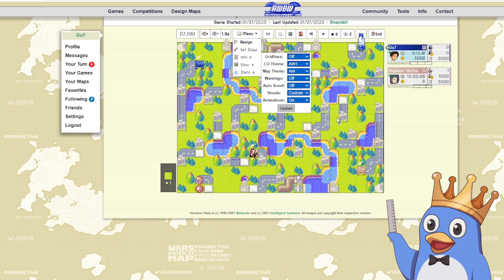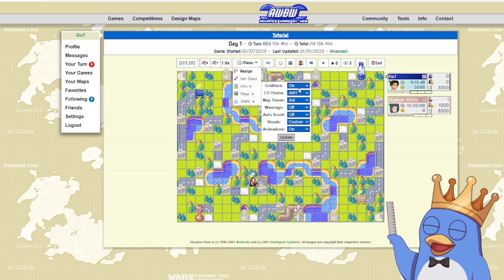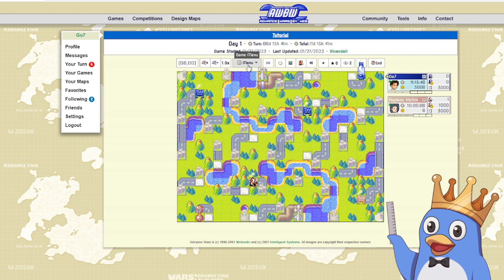Next we have the view, which changes how the map looks — you can make the buildings look like different Advanced Wars games and you can turn grid lines on and off. A lot of people use grid lines; I personally keep them off but they can be very useful. Below that we have the stats, which shows your kills-to-deaths and the value of your kills-to-deaths. This only tracks units that have completely died, not injured ones. If two units join together that counts as a death but not a kill, so these can be misaligned.